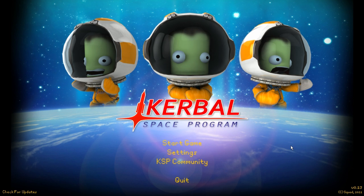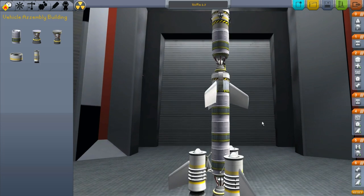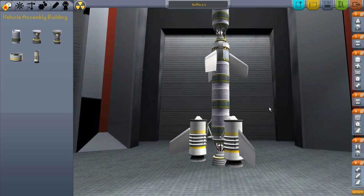Hello, ladies and gentlemen, my name is Kurt, and welcome back to Kerbal Space Program. When we left off, I had a somewhat successful — at least the astronauts didn't die — kind of mission, suborbital. I didn't quite make it. So as we can see, we're back here. This was the Wolfie 1.3 that failed to achieve orbit.